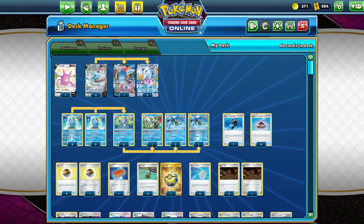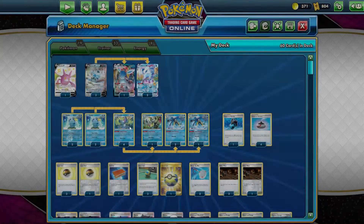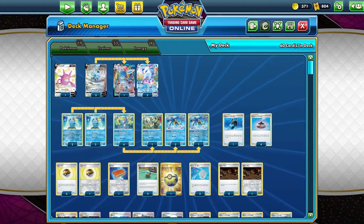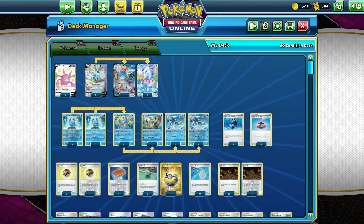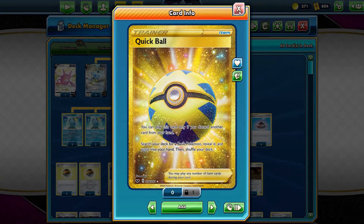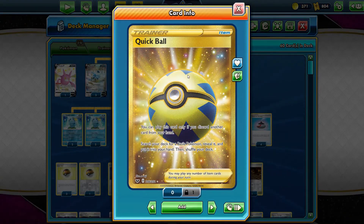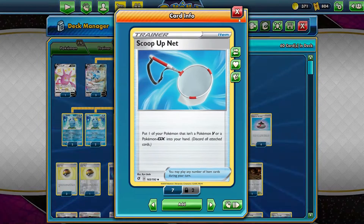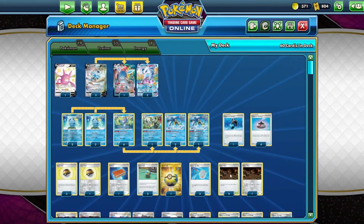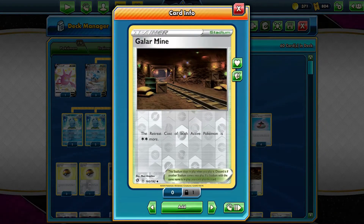A Capacious Bucket to help us get our Water Energy. Evolution Incense to help us get our evolutions — mainly those guys right there. Level Balls to get out our Drizziles. Pal Pass to shuffle in and reuse supporters if we need to. Quick Ball — discard and get a basic Pokemon — good for setting up.